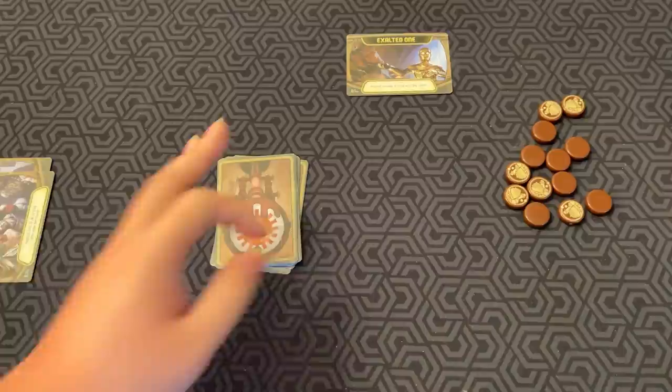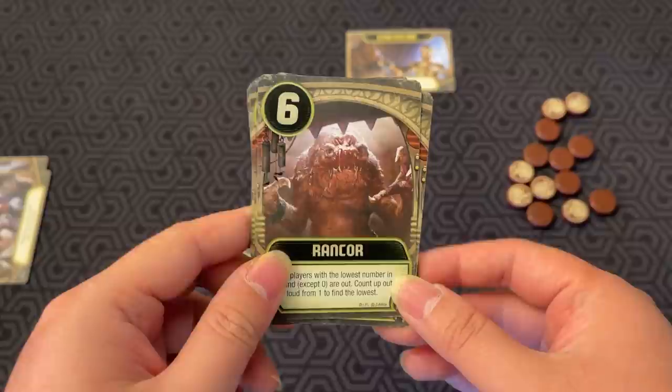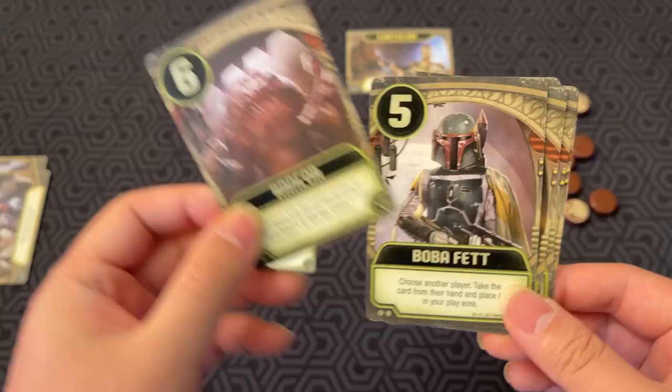Let's go through the different cards in the game. First up, Jabba the Hutt — you choose another player; if they have a Rebel in their hand, they are out. You can also see their power ranking here. Rancor — all players with the lowest number in their hand, except zero, are out. Everybody counts up from one going up until somebody gets revealed as the lowest.